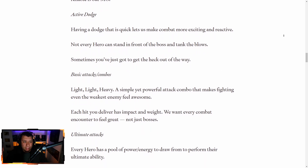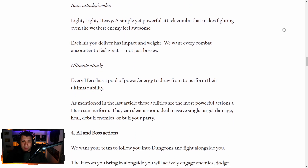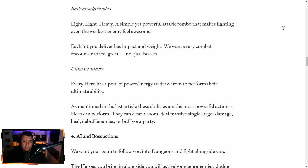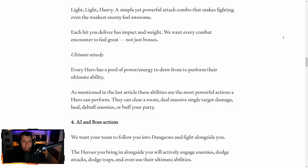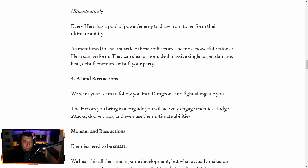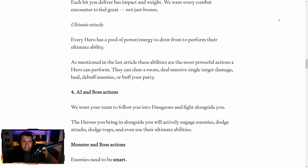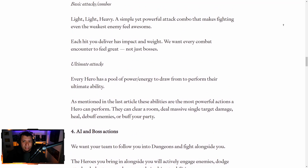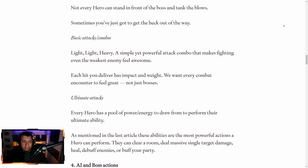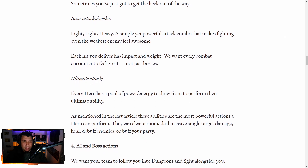Active dodge — they're going to have an active dodge. Not every hero can stand in front of the boss, so they've got an active dodge button. And they're going to have basic attacks and combos — you're going to have a light attack and heavy attacks, and then you can combo them in certain ways. And then ultimate attacks — every hero has a pool of energy to draw from to perform their ultimate ability. That kind of sounds like Diablo Immortal, where as you're using your basic attacks, you probably build up an ultimate attack.